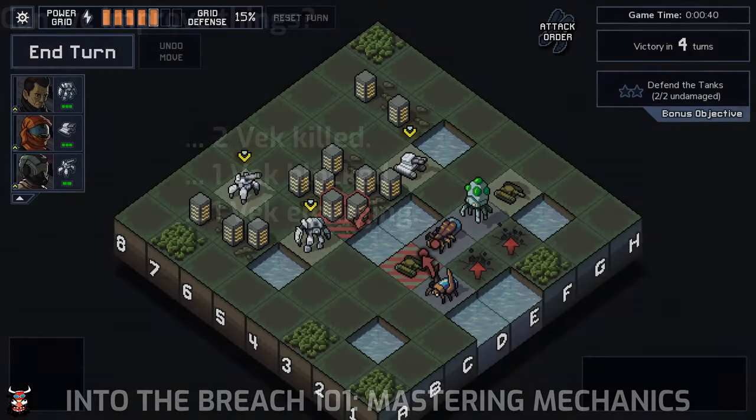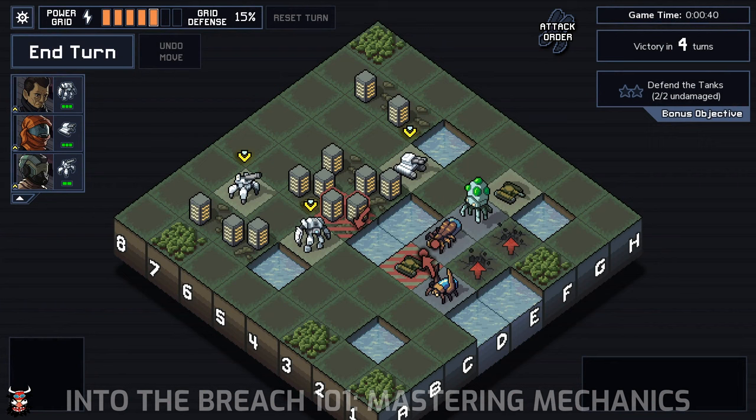The last step in mastering the basic mechanics of the game comes down to two components. First is understanding that you are trading actions for actions with every turn, and second, you need to look for which actions act as a force multiplier. To understand trading actions for actions, a player is typically given three actions to deal with, and those three actions need to counter some number of Vek actions. Usually that number is higher than three — in a sense, you're always outnumbered. And that doesn't necessarily mean direct Vek actions — that includes emerging Vek. Generally speaking, you need to counter more than one Vek action for every action that you take.